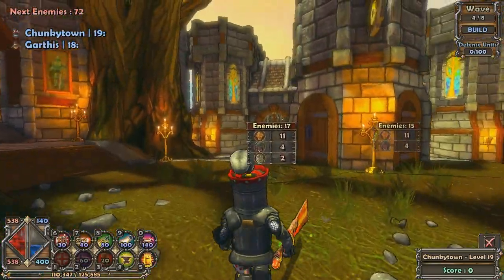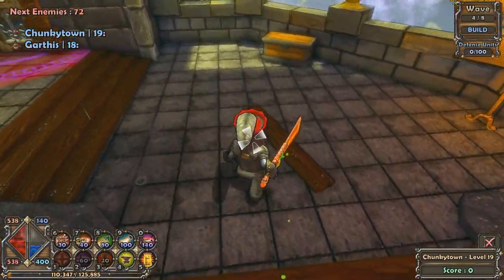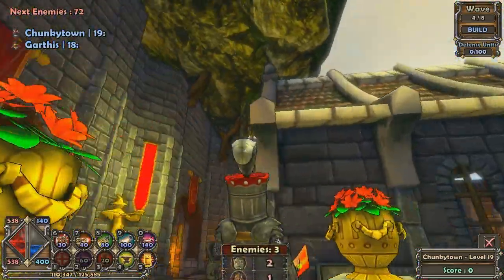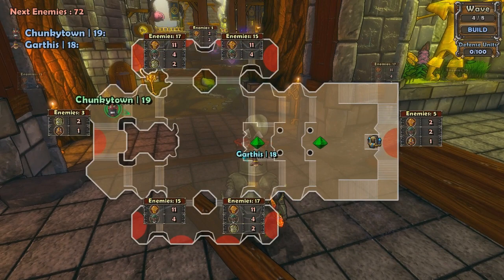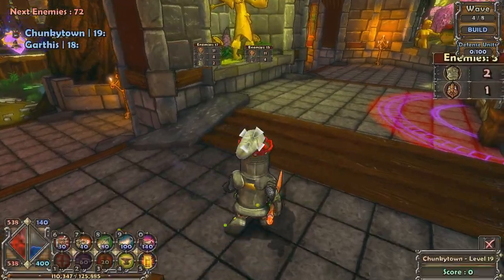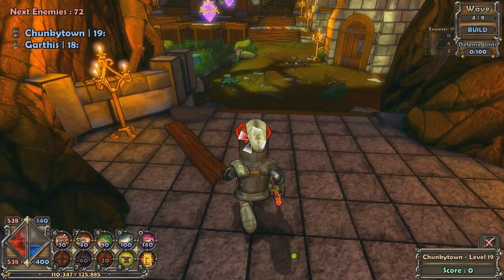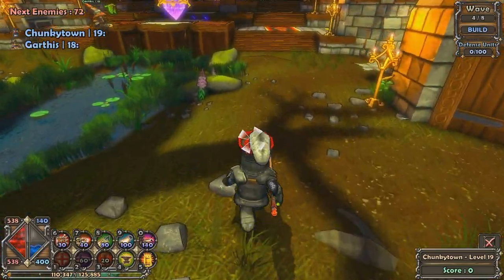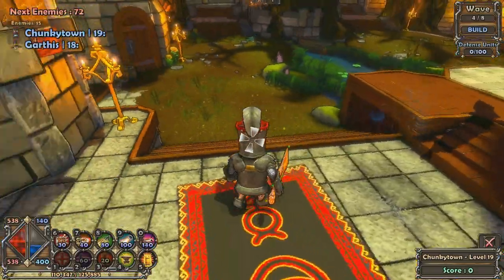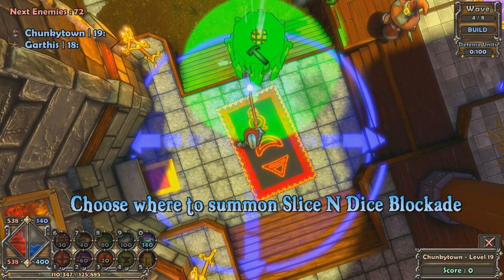Looking at this, you've basically got these stairwells here. If we put some defense just in front of it, you've got this sticky-out bit — chain lightning on the side there, behind the defense, whack a couple of turrets. I'm going to put slice and dices on these stairs because they're quite wide. It'll cover that entire staircase with the range on that.